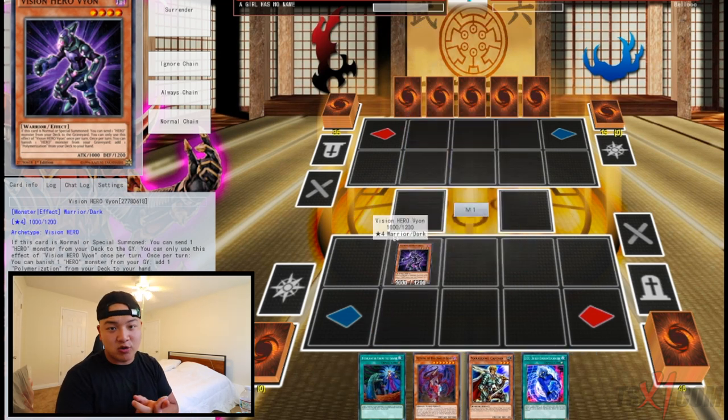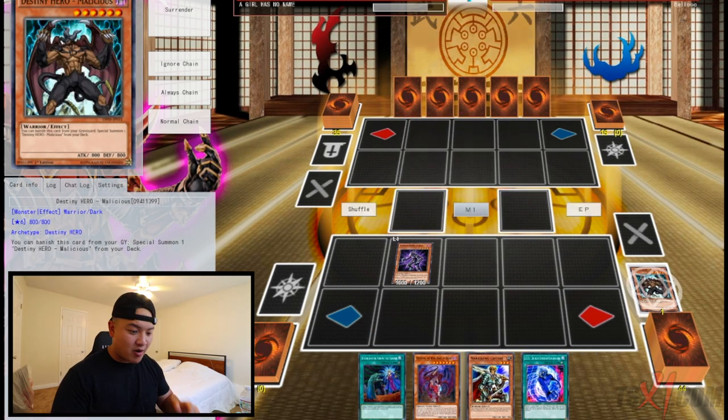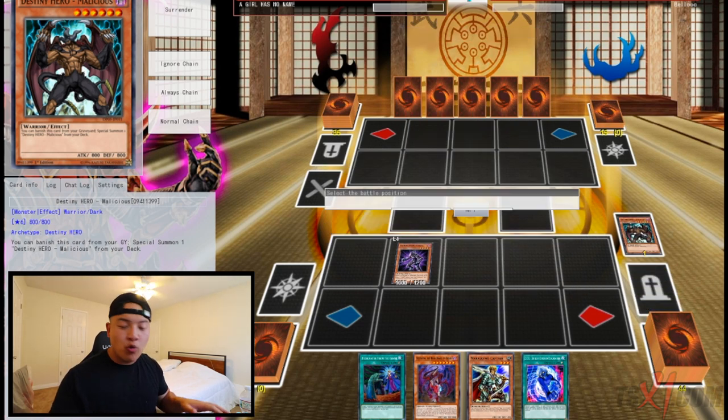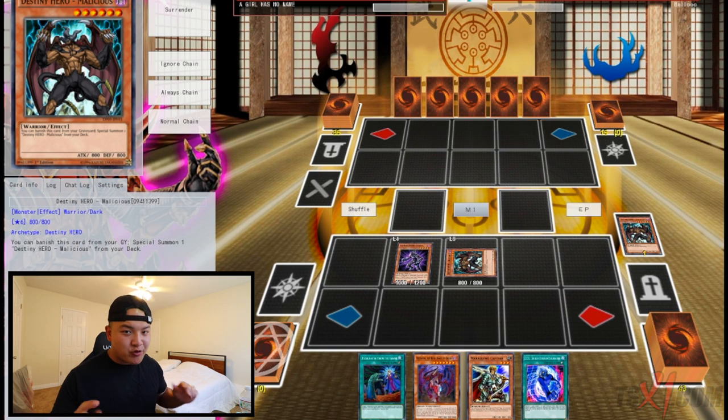We're gonna activate Vision Hero Violent. Vision Hero Violent is also a one-card combo. We're gonna send Malicious to the graveyard and activate its ability to special summon Malicious directly from the deck. Now we have two warrior monsters on the field. Once you have two warrior monsters on the field, it is essentially game over — you win the duel.